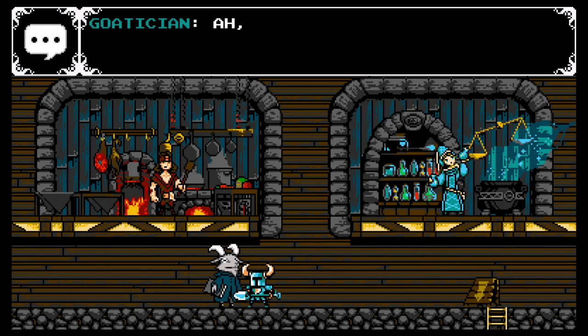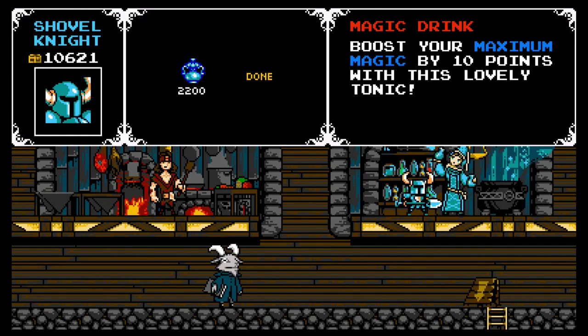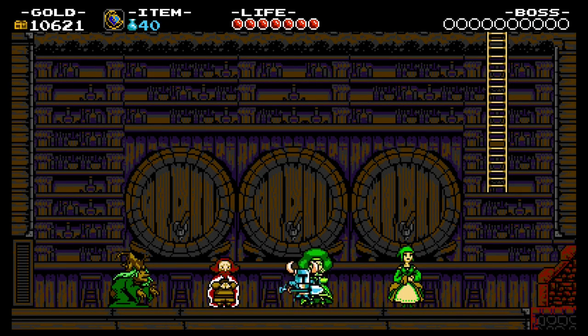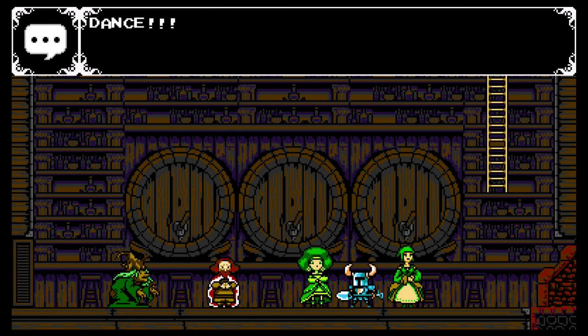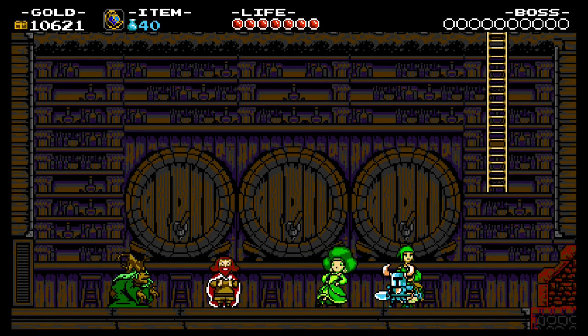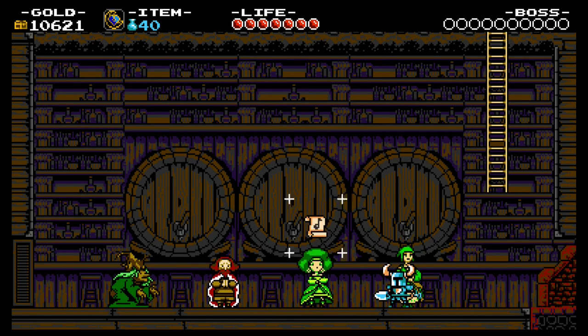Let's see how much the next meal ticket is — $6,000. And the next magic upgrade is $2,200. I'm gonna run downstairs real quick because there's a couple people I have to talk to. If you remember, there was one of these people talking about if we could only eliminate Spector Knight — I think it was this lady right here. "You defeated Spector Knight! Now behold my greatest treasure! Dance!" I love this dance. Even the juice mate is cheering her on. "Wonderful!" And we get a music sheet! That was awesome. I think if you talk to her again she's just gonna do that whole routine over again, so I'm not gonna do it.